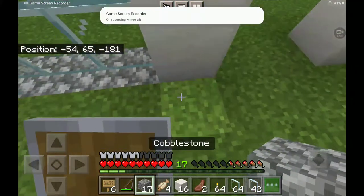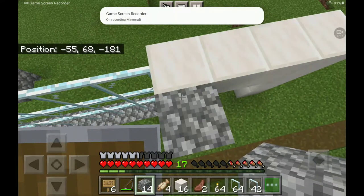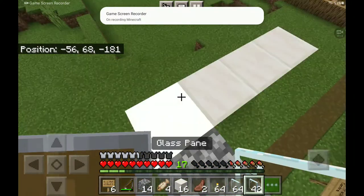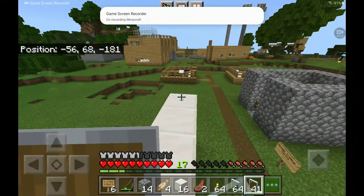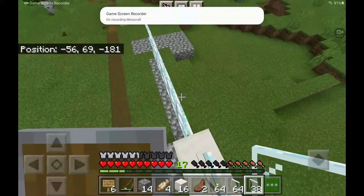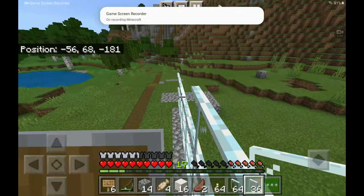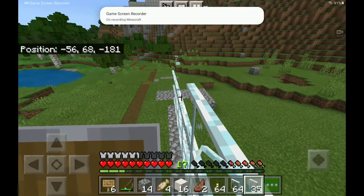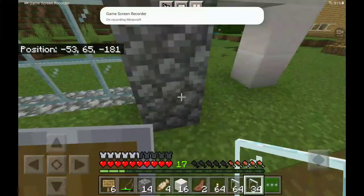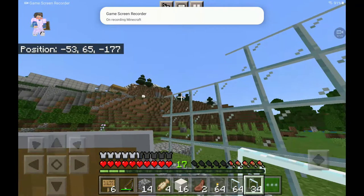I do know that I want to go one more up. What I want to try and do is go above with the panes as well. Like that — that's kind of what I want to do. I'll get rid of the cobblestone later.